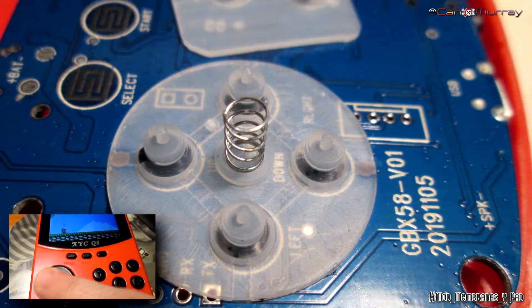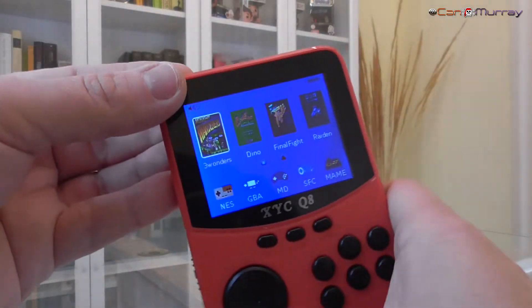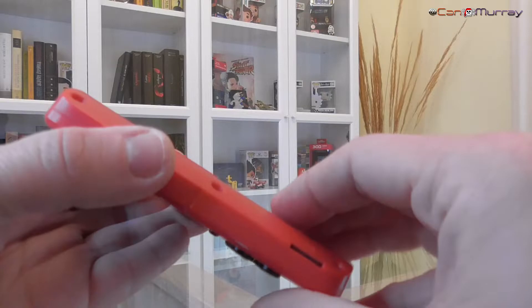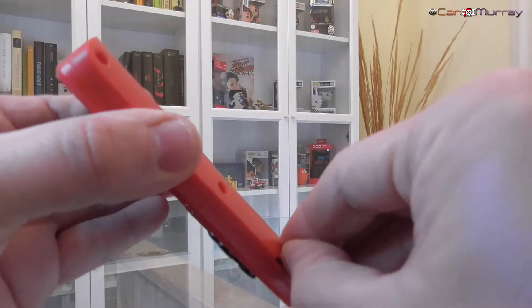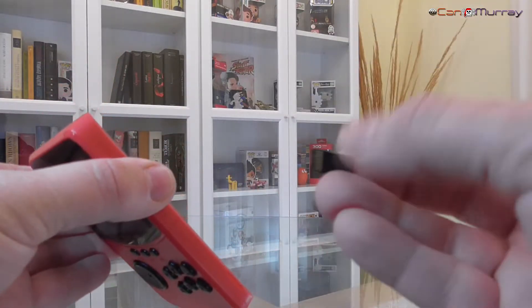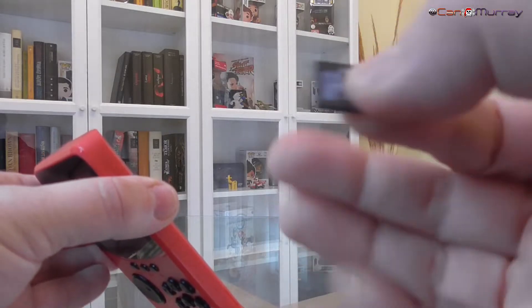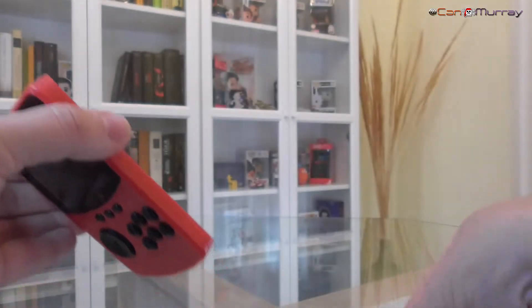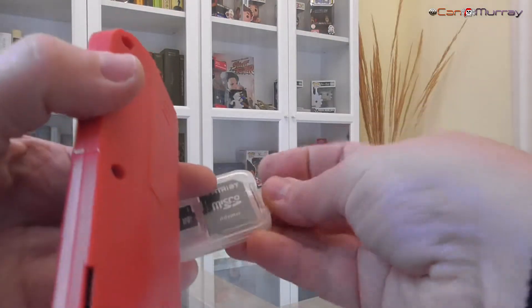No podía omitir estos datos. Pero vamos a lo importante: el custom firmware. El tema de hoy es cambiar completamente el sistema operativo, el cual viene en la memoria interna de la consola. El custom firmware no va a eliminar este sistema, sino hacerlo opcional, según usemos la memoria que le agreguemos o la que ya trae de casa.